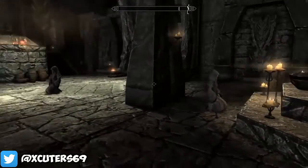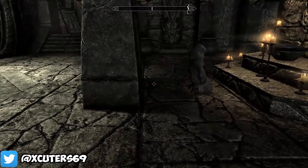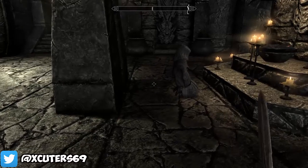Come to this part and you'll see these guys just sitting here meditating. What you want to do is pull out an iron dagger, which you should definitely get at the very beginning of the game. As soon as you come here you can do this.